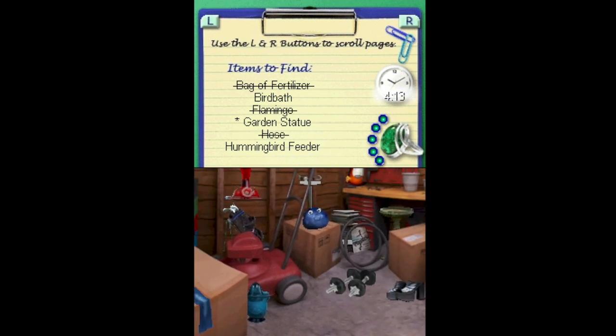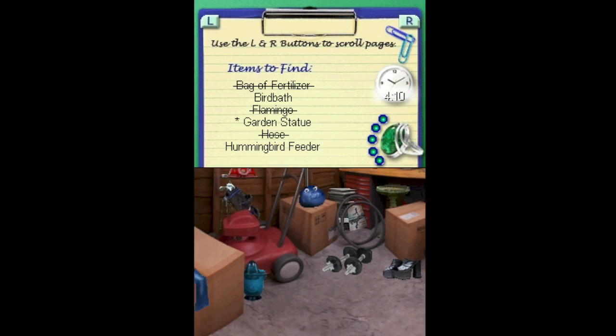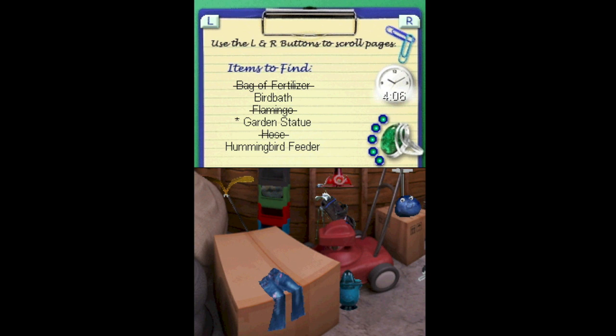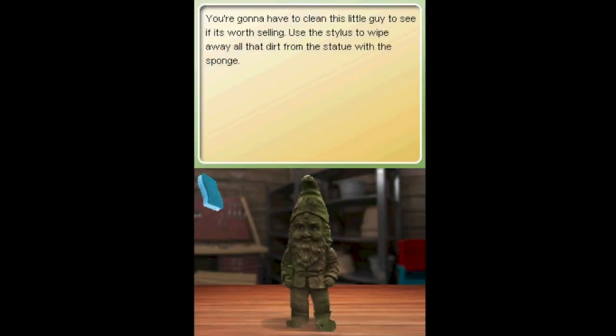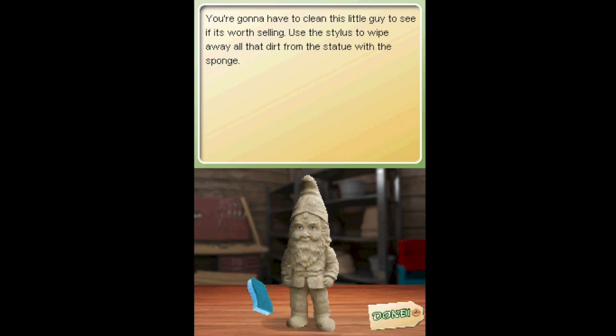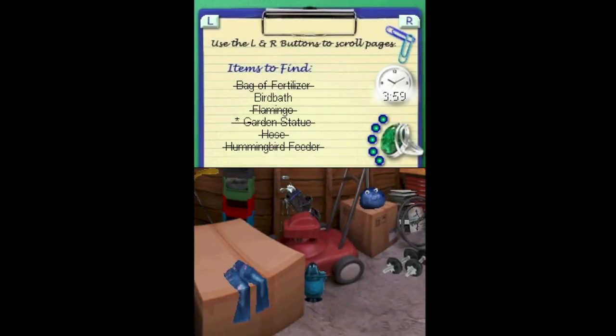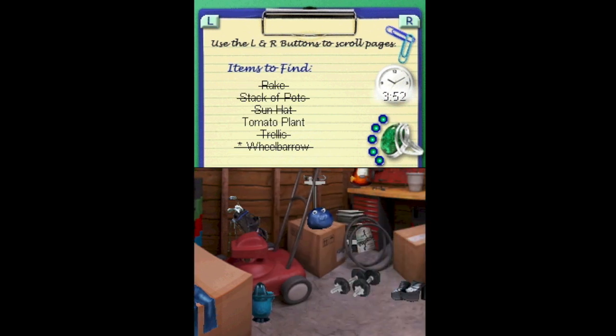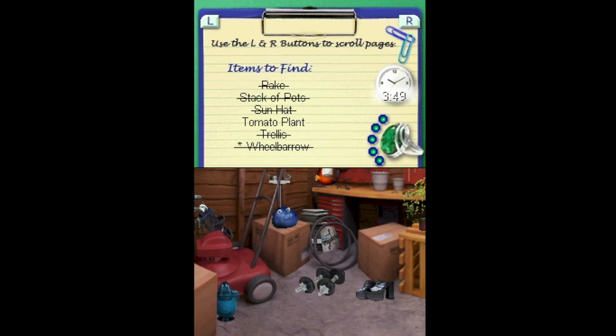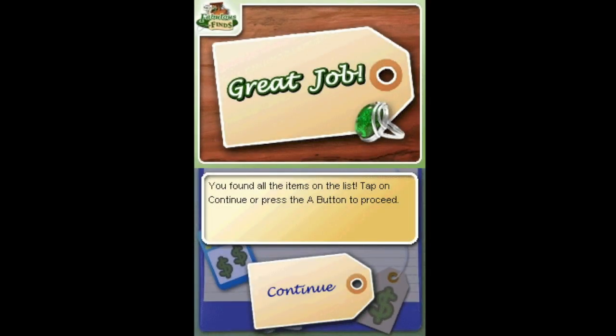A golden statue — I don't see any golden statues anywhere. No golden statues. Hummingbird feeder — we'll take that. You're going to have to clean this little guy to see if it's worth selling. Use a stylus to wipe it off. Oh, you've got to make sure you get the sponge. Done. Bird bath — I already clicked on the stupid thing, didn't I? Nope, I did not. Tomato plants. Great job, you found all the items on the list! Tap the A button to continue. Yay!